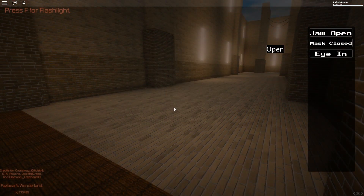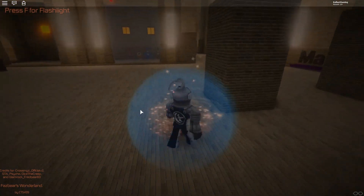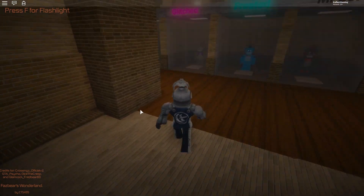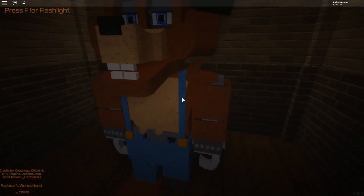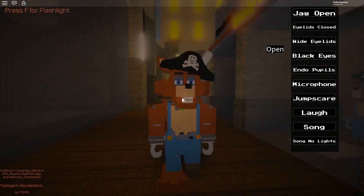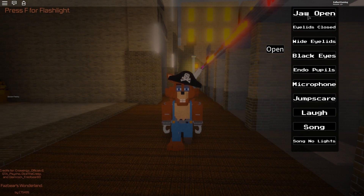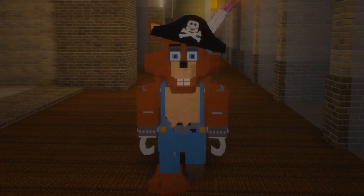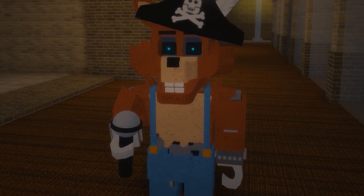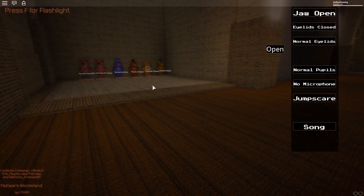The next one is the morph for the Creator's Morph badge. Based on the picture it looks like some kind of foxy — has like a pirate hat. Maybe it's a badger. I don't know my animals. Oh, it has two hook hands. Rhodey the Coyote — it's a coyote! It has all the same abilities, actually it has a lot more abilities. It's got the endo pupils, very nice. We have a microphone, then a jump scare and a laugh, then a song and song no lights as well. There is the Creator's Morph.